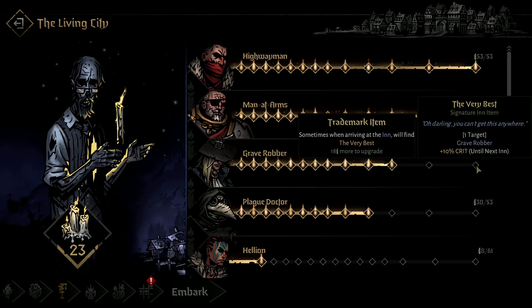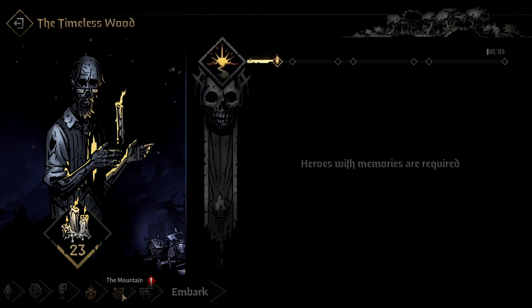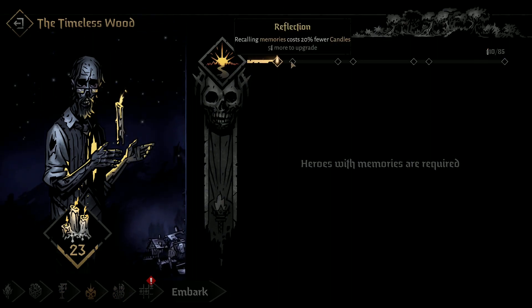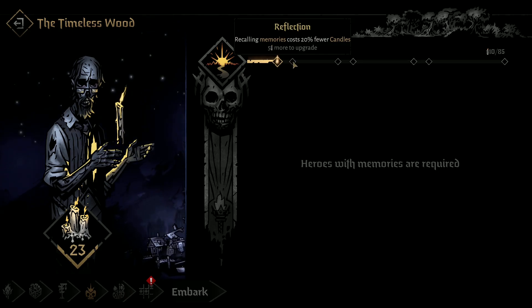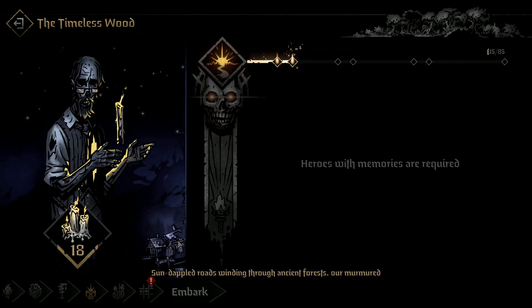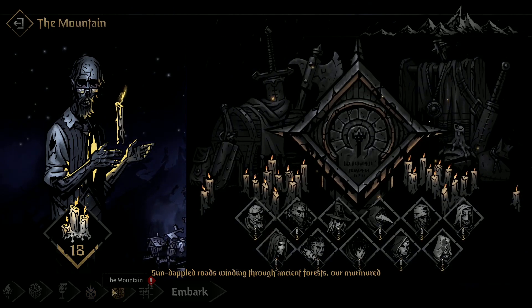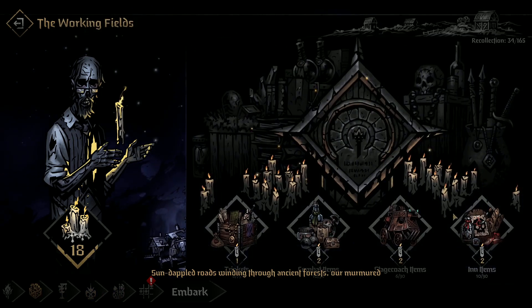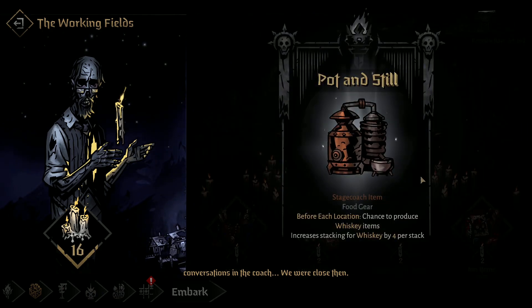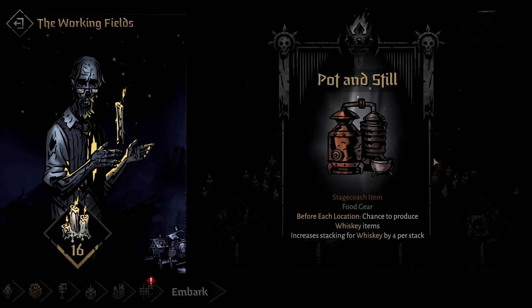That'll be all of our candles. Let's do this — it costs less too. Let's do this, and then we will unlock some items. What are we gonna get? Pot and still. Whiskey items — that's good.